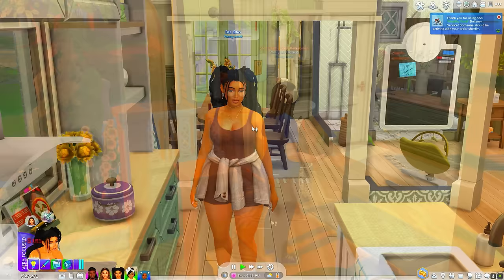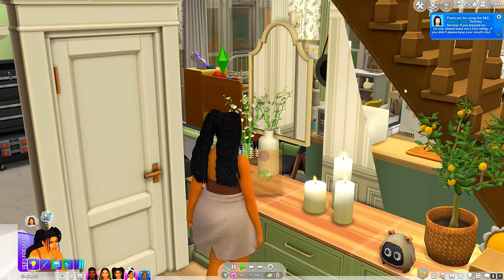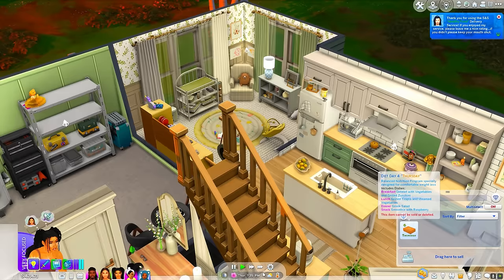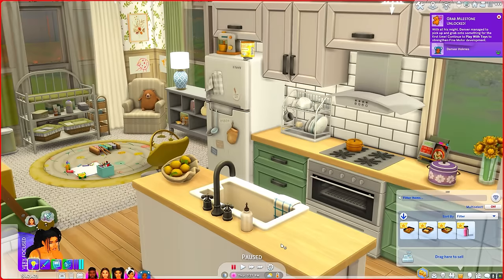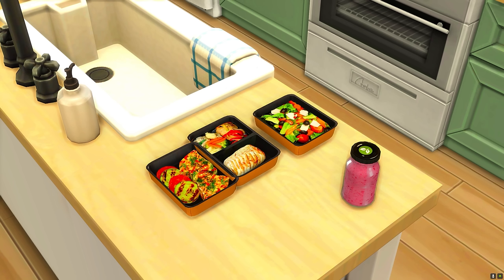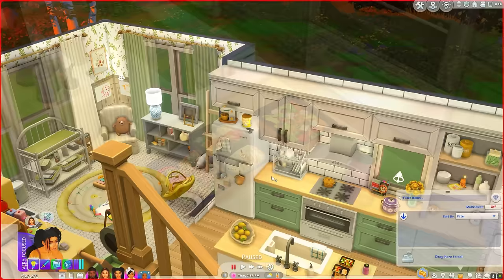Your Sim will put the delivery in and the food will arrive with a courier in its own cute little bag. We went ahead and unpacked the food — it shows you everything that's in the box. This is the Balanced Nutrition Program specifically designed for comfortable weight loss. For breakfast there's an omelet with vegetables and grilled zucchini, lunch is grilled tilapia and steamed vegetables, dinner is a Greek salad, and the snack is a raspberry smoothie. The food looks so good — I have two series right now where mamas just had babies and we're trying to get the baby weight off.